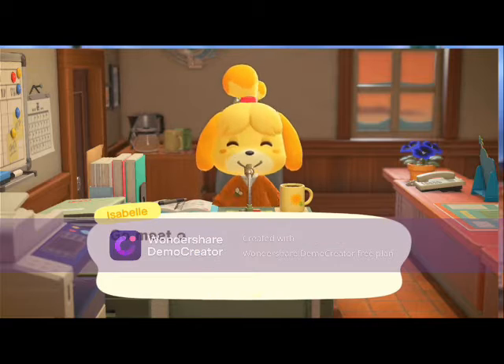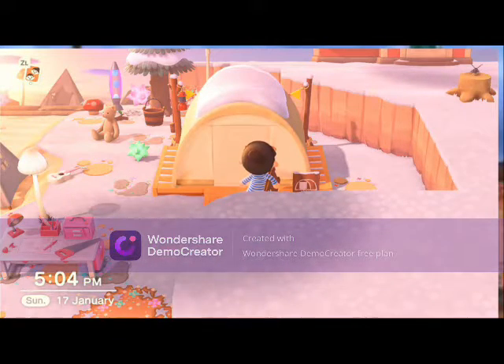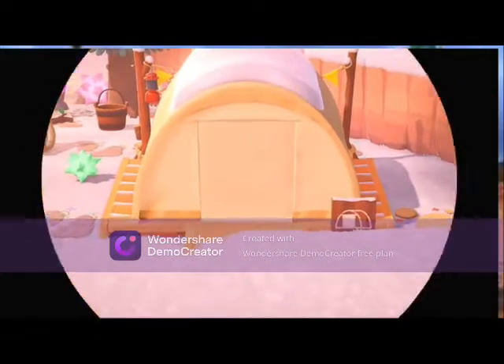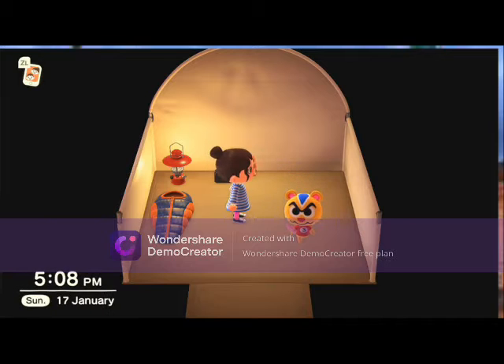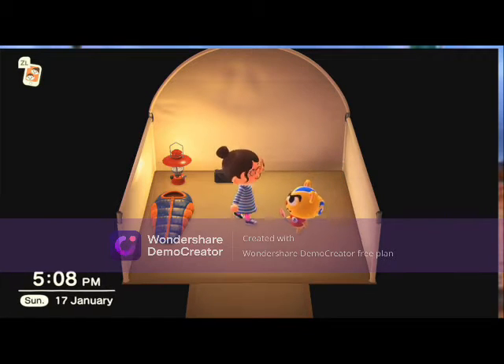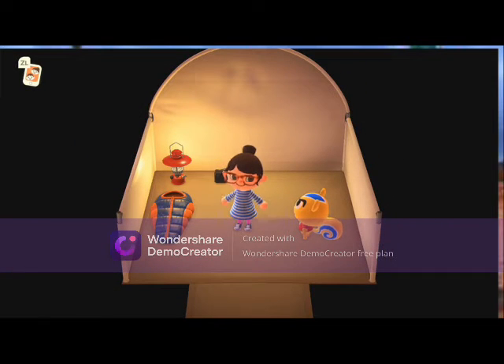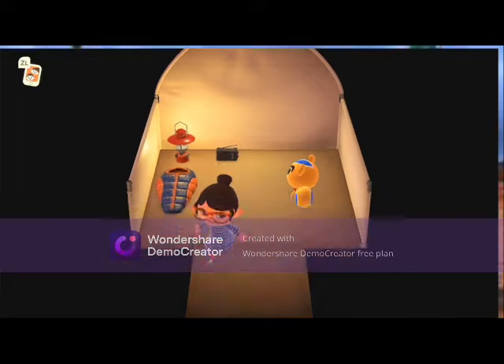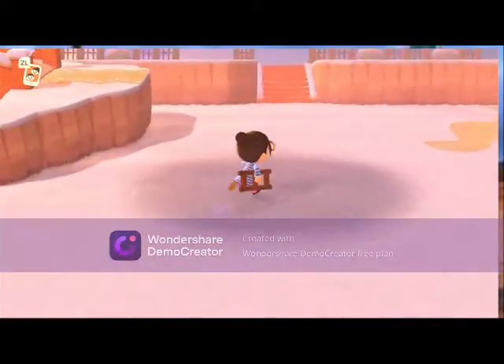It says today we have a visitor staying at the campsite — go meet them in person. So we head over to the campsite. It's Ricky, a cranky character. I don't like him so we won't be taking him in. He says he's just staking a claim and enjoying the camping life. Bye Ricky. Now back to the video — let's go to the incline and the tiered neighbourhood.